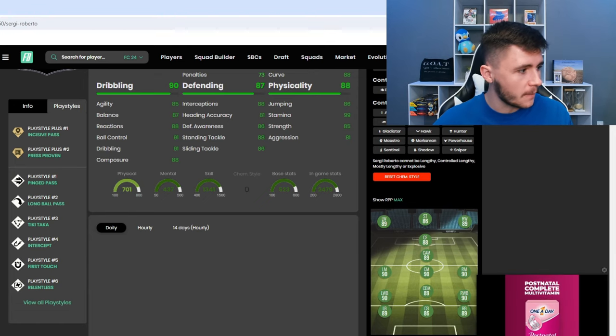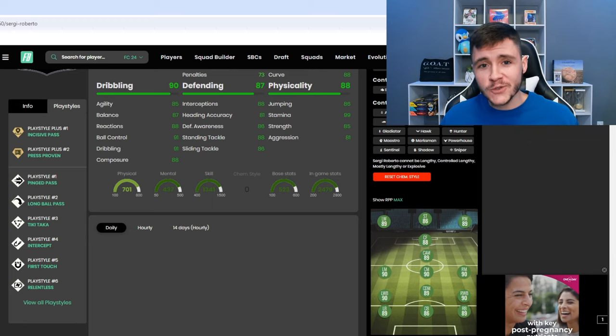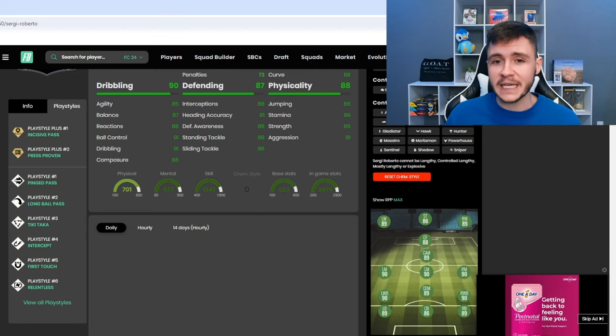He does also have the ping pass, long ball pass, tiki-taka, intercept, first touch, and relentless. A lot of his play styles do revolve around his passing, so you can definitely implement him as a playmaker in the middle of the pitch.